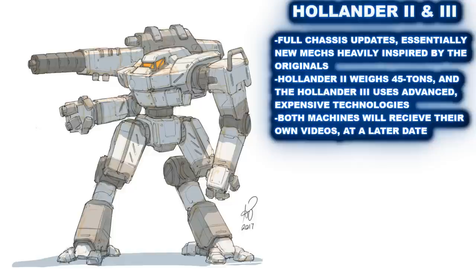The Hollander was an exceptionally successful design, so much so that there would be two successors to it, which attempt to fix the issues of the original chassis in order to better fulfill its roles, albeit at a higher tonnage or cost. These mechs are their own entities, their own beasts, as it were, and will be covered later by their own mech videos. But it would be almost criminal to not mention that they do indeed exist, and they bring an updated take to the Hollander as a whole. The Hollander 2 weighs in at 45 tons to attempt to hide some of the original's problems, while the Hollander 3, which weighs 35 tons and is a product of the Dark Age, uses substantially more sophisticated and expensive internal systems. I look forward to covering these machines at a later date.